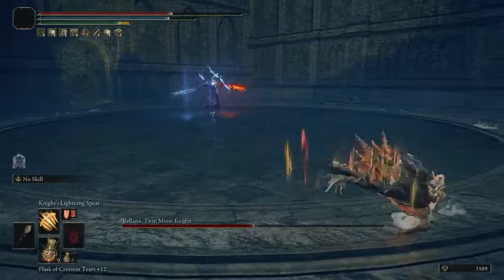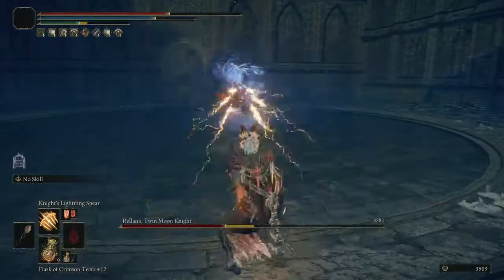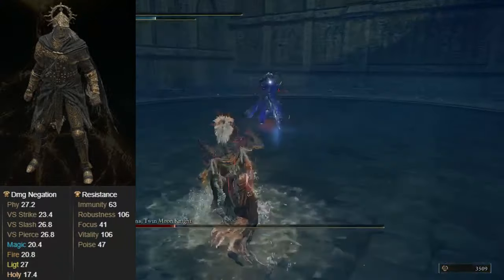The fragility of the build can be worked around to an extent though. Instead of using the Priestess Heart, there is a new armor set called the Death Knight set that boosts all Dragon Cult damage by 2% per piece.